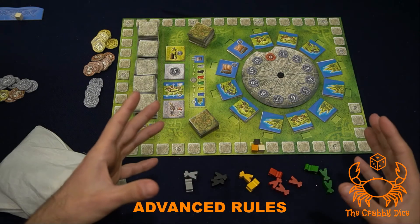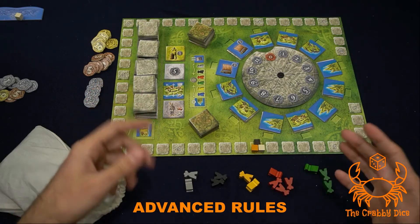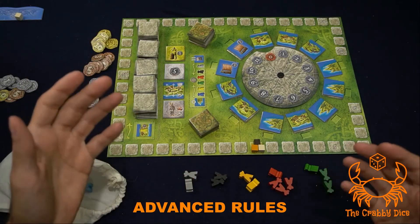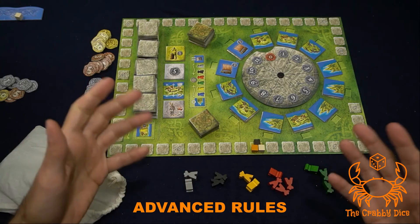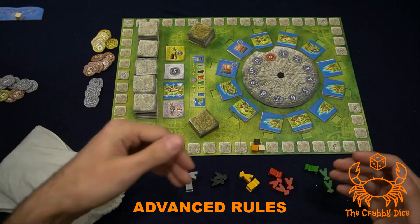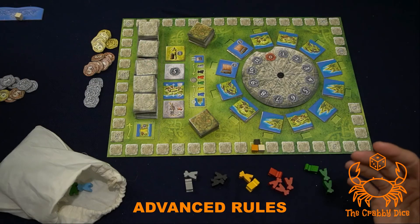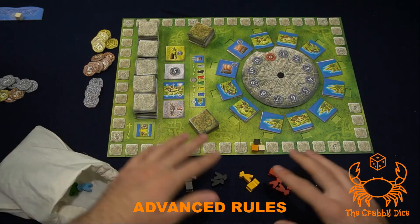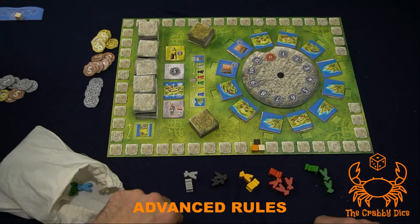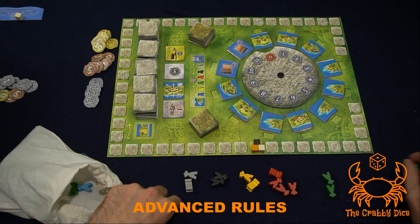Next, you do an auction for the new first player. The current first player names a number, the next person can beat it or pass, and so on until everyone passes and you have a high bid. That person pays the bank and becomes the new first player, receiving the first player ship marker. Then they must take one of the 13 displayed vikings and remove it from the game — it might matter strategically which color you remove.